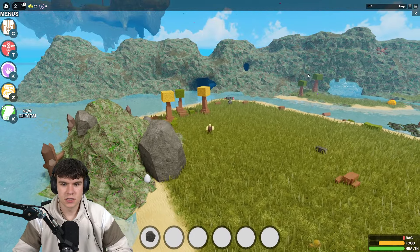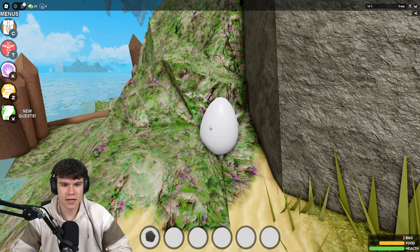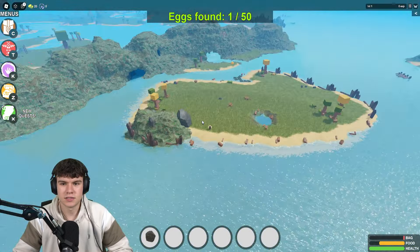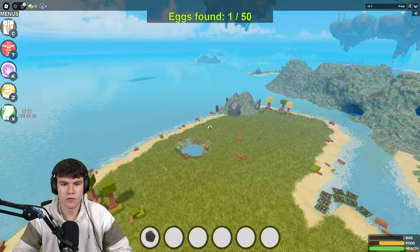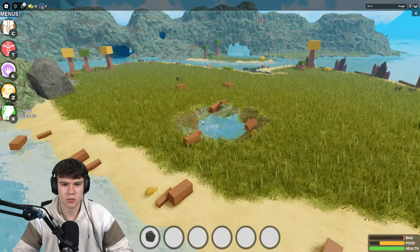So yeah guys, the first egg. That's where we were earlier. You're going to find one that's just behind this rock, just over here. I'm going to quickly grab a screenshot of that, but when you go and claim it you just need to run on into it. As you can see — egg found. So that's number one of 50. That's kind of all of them in this area, guys. There's none more on this island or the ones nearby.